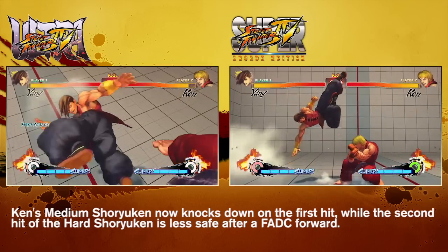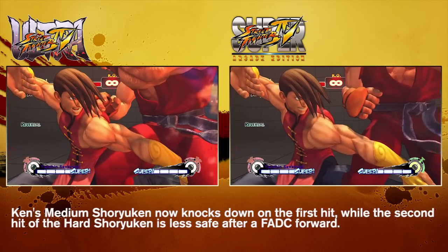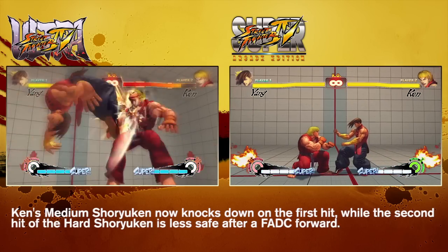Due to its high reward and low risk, Ken's Heavy Shoryuken has been changed in that it now is a bit more negative on block when focus cancels forward. Now Ken players will have to be smarter when they throw this out, as the punish could be devastating.